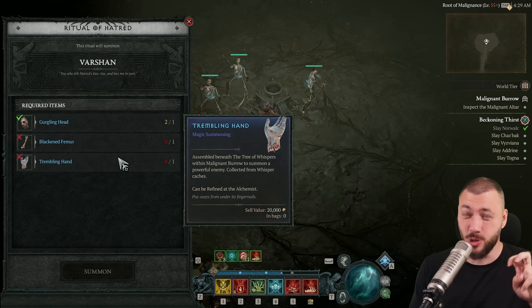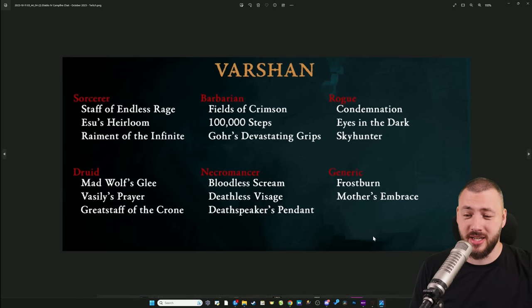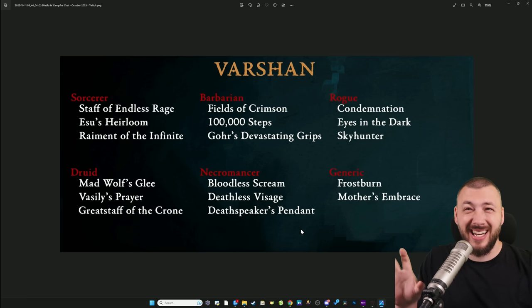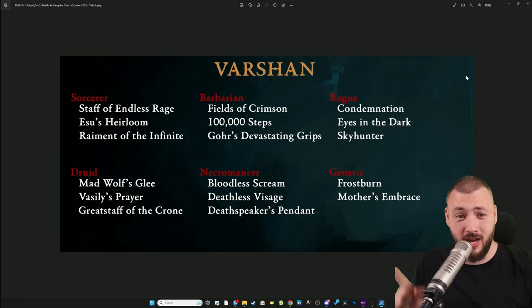From level 55 on he should be a pushover, but before that it's a challenge. For Necromancers, Varshan can drop the Bloodless Scream, the Deathless Visage, and the Deathspeaker's Pendant, as well as Mother's Embrace — two of these items are needed for an absolutely S-tier Blood Surge build. Keep in mind he doesn't always drop them, but there's a very high chance.